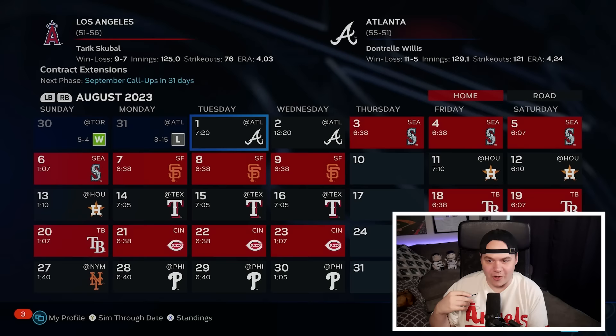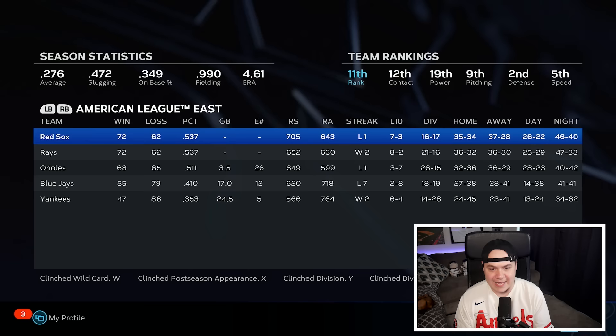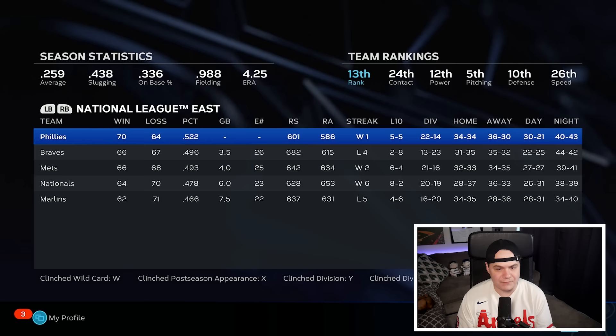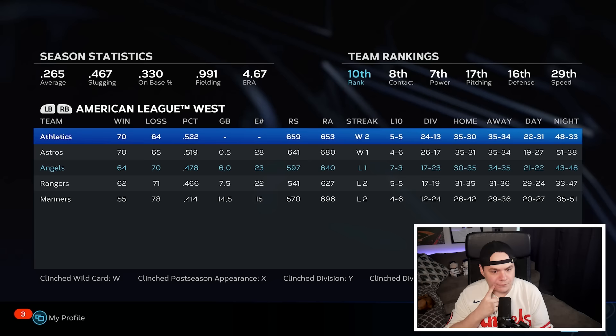With one month left in the season, the Angels have lost their division lead — the A's are now in front. The White Sox have a commanding lead in the AL Central. The Yankees still have 86 losses going into the final month. In the NL, the Padres lead the NL West by half a game, the Pirates lead the Central, and the Mets have fallen off — they're four games out with the Phillies in first. Still a lot to play for in the wild card races.